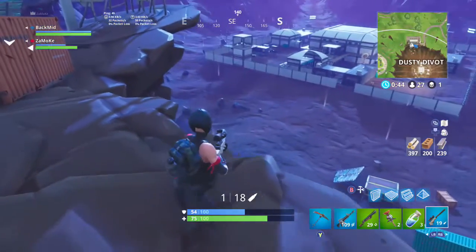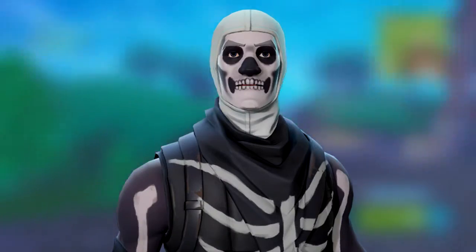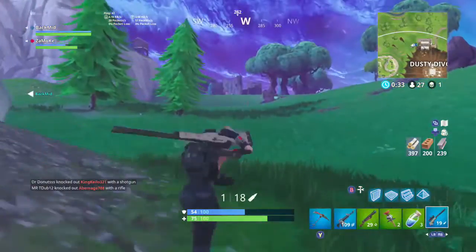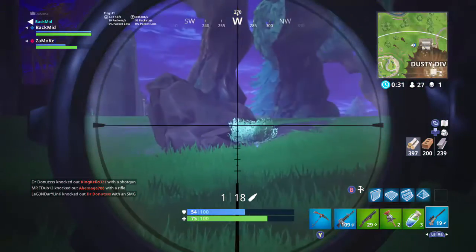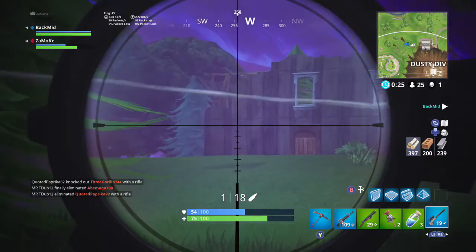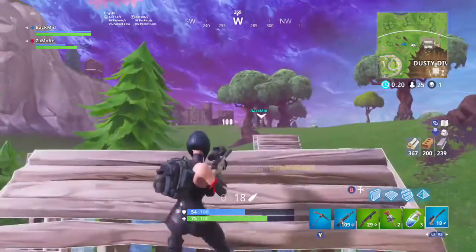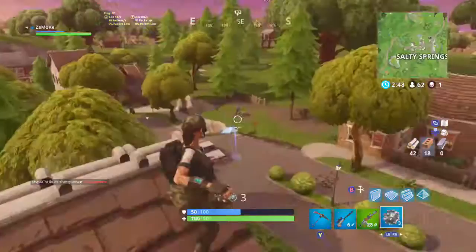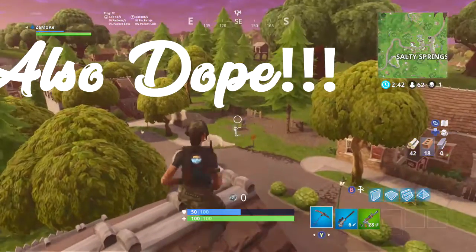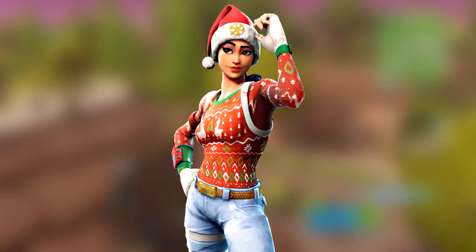At our number one, last but not least, we have the Skull Trooper — probably the most wanted and absolutely crazy skin in Fortnite. People are paying money for it; I remember seeing on eBay that somebody paid a hundred and thirty dollars. This skin is probably one of the most rare skins possible. These are skins that are not only super rare because of when they came out, but also the absolute coolest of the cool.